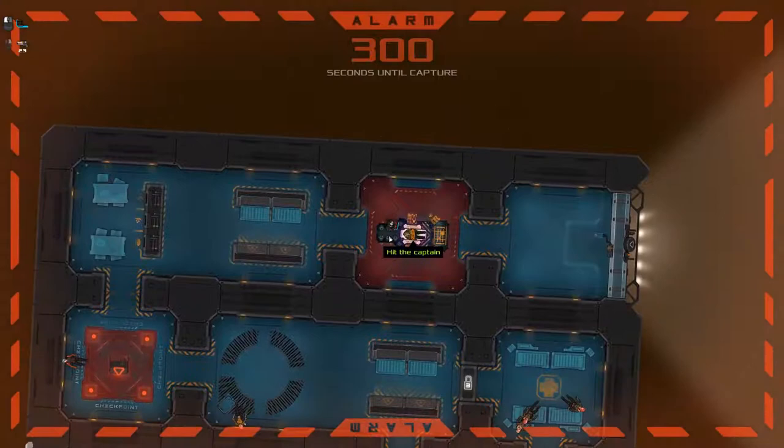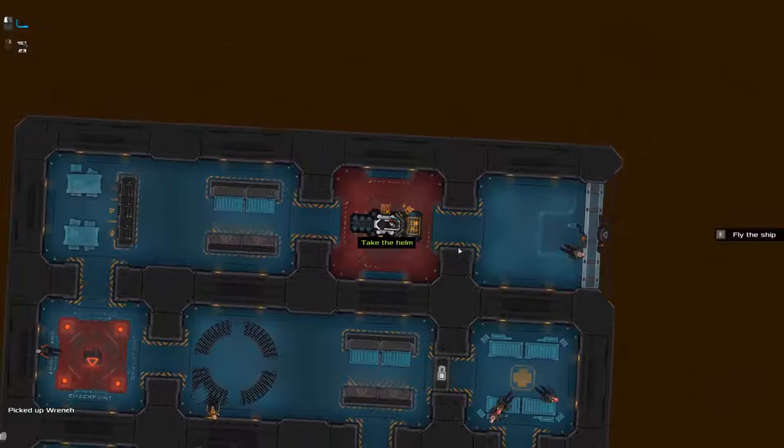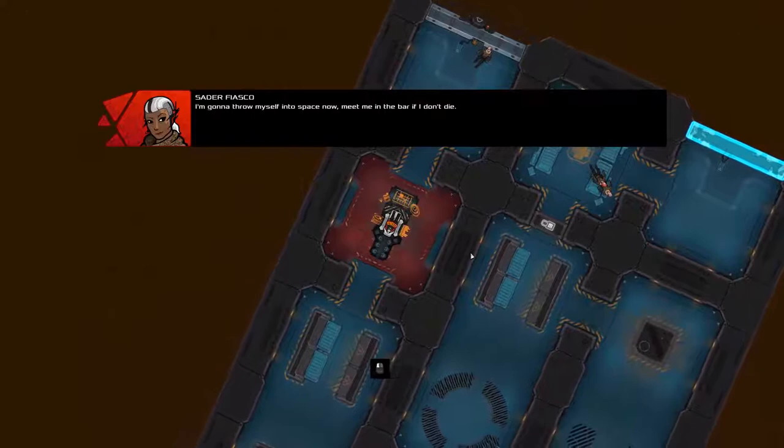We're going to unpause and continue on and beat the crap out of this guy. Let's just do a melee hit on him — we've got enough time up here, he doesn't know we're here, he can't stop us. Not even a kill — I'm just going to knock him out with a stunning thing. And then he's gone. I'm going to take his wrench just because I can, and we can begin flying the ship. Set course for Cold Rock Haven. I've got the seed ship. I'm going to throw myself into space now — meet me in the bar if I don't die.